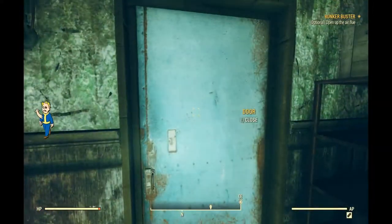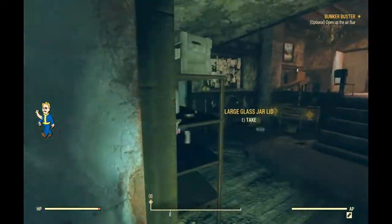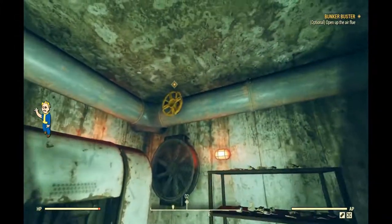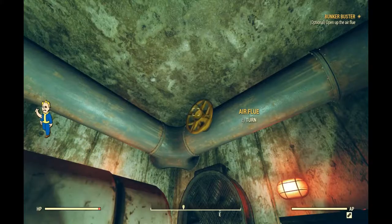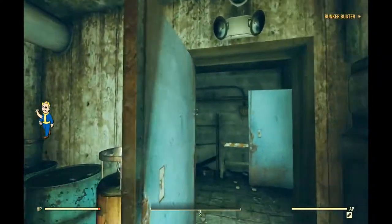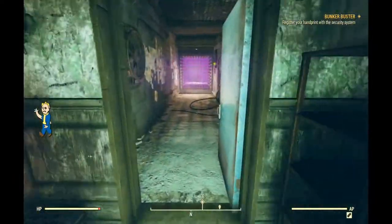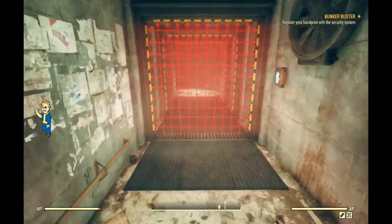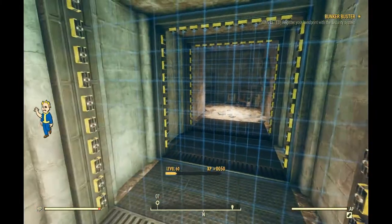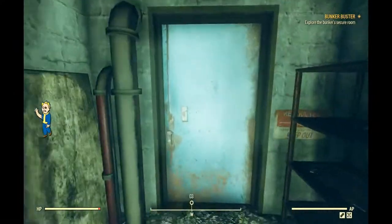Go through the door, hang a left, go through the wooden door, find the laundry room, and flip the breaker. Then go to the metal door next to the hand scanner room. Go to the other side — there's another metal door — go through it and find the air flue up top, and turn it. Once that's activated, go back around the corner to the hand scanner room and put your hand on the hand scanner. That'll deactivate the laser beams and let you through the next door.